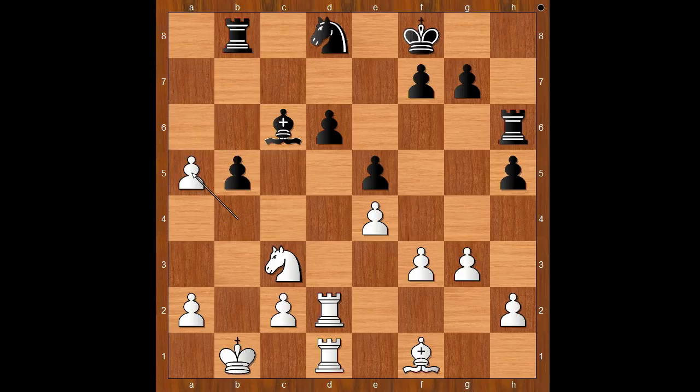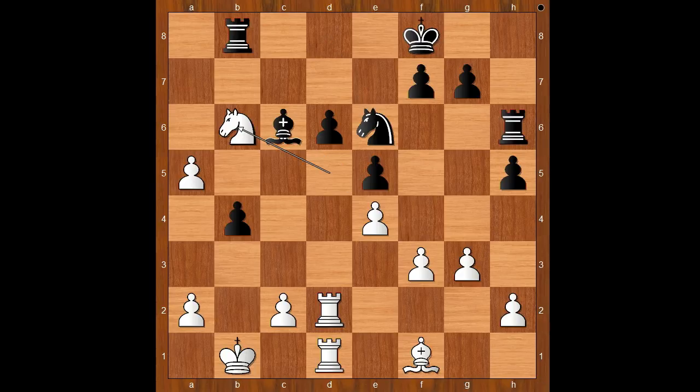Queen takes queen, pawn takes queen, b4, knight to d5, knight to e6, knight to b6, knight to d4. The black knight is now well placed on d4. White to move — what would you do in this position if you had white pieces? Paravian played rook takes knight. Kaboom — the exchange sacrifice!